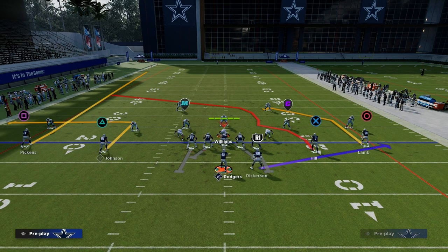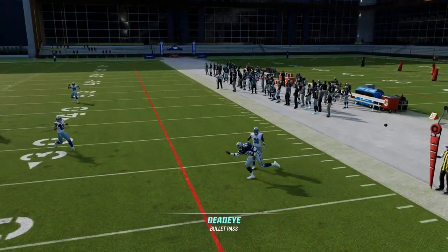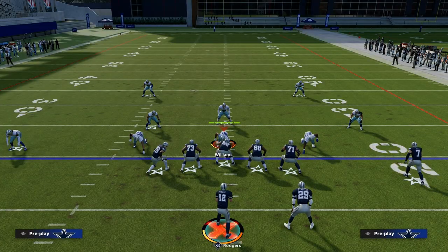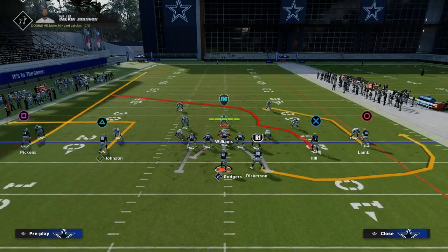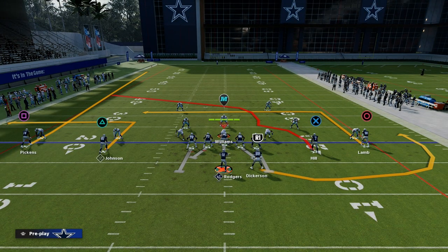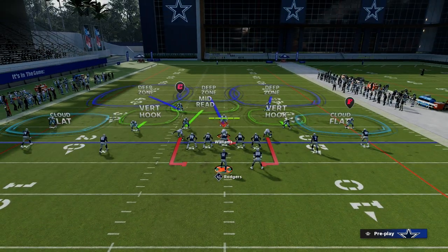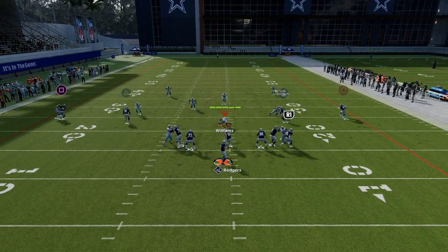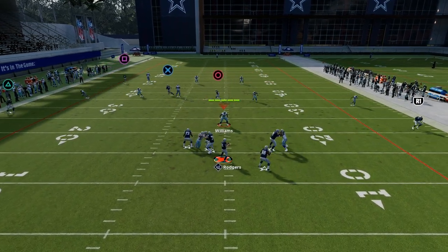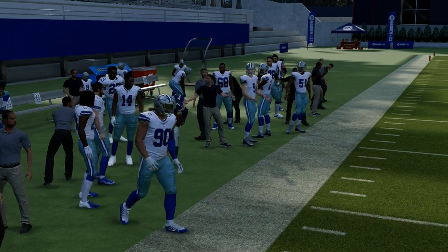With a drop-eight coverage out of Cover 2, if I look to the left side — not there, not there, not there — now I've got to check it down to my back or into the flat on the right side. An in route to CeeDee Lamb can be very effective here because it keeps running until it's open. There is a window in Cover 2 over the cloud corner and under the deep third, so if you wait, your crossing route can come open deep over the top. Drop-eight coverages also generally give you more time in the pocket.